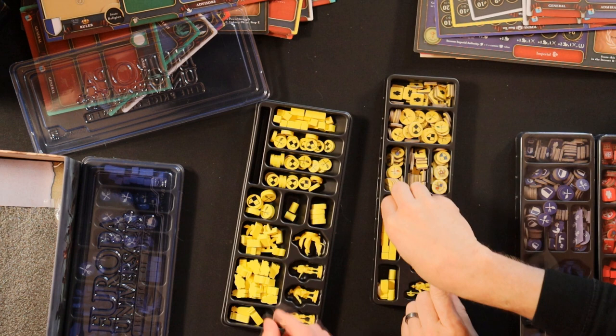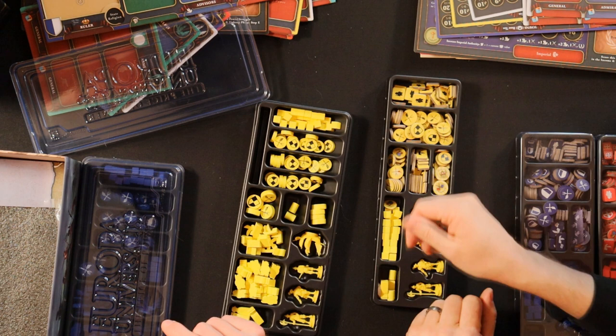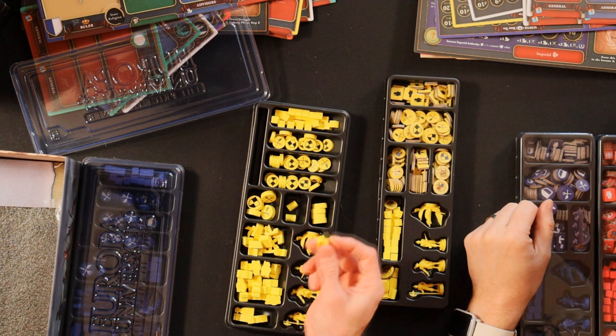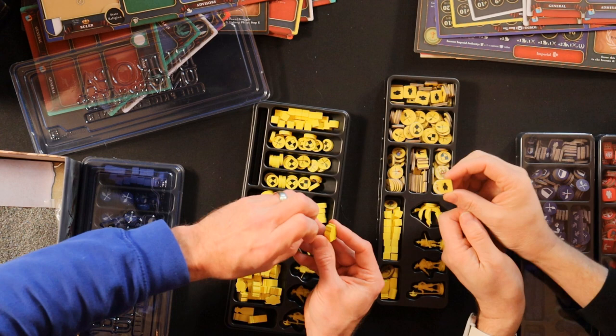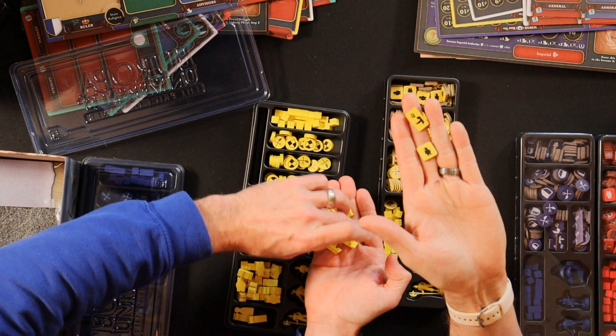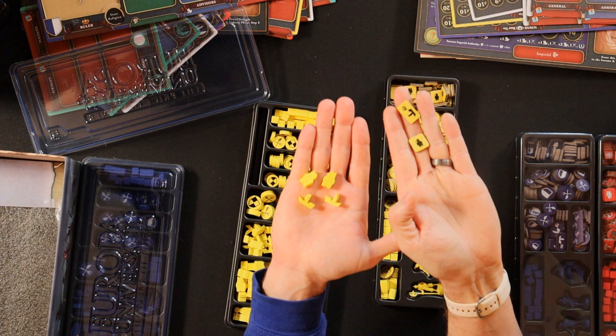Do you have these little cubes? Yes, a bunch of those. The influence cubes are the same. You have these markers in wood too — the merchants are exactly the same. Now here's the difference though: the soldiers and the boats. These don't look as good in the standard edition. We've got the little wooden boats and the little wooden figures in the Deluxe — a much significant difference.